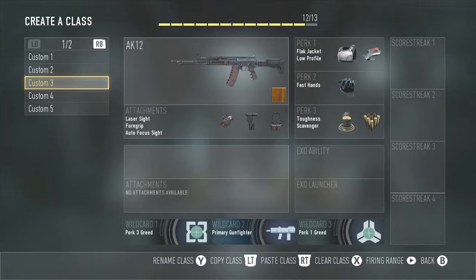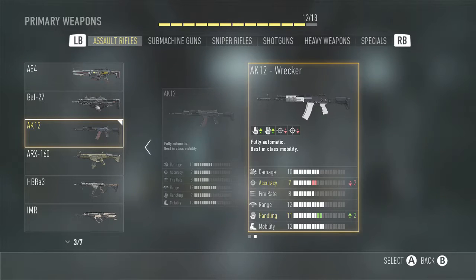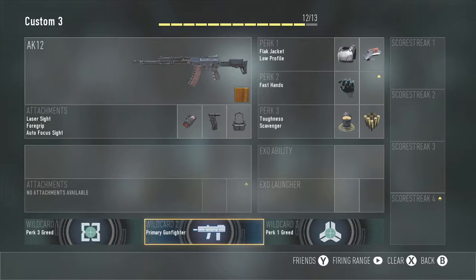Moving on to the AK12 — this is a gun you might see me using a lot because I love this gun, it's a great weapon. I really wish they'd copied the Ghost's AK. I have two types of AKs but I don't use the Wrecker, I think it just sucks. I use Primary Gunfighter on this one with laser, foregrip, and autofocus. I don't let it focus in when I'm sitting still. Scorestreaks: flak jacket, low profile, fast hands, toughness, and scavenger.